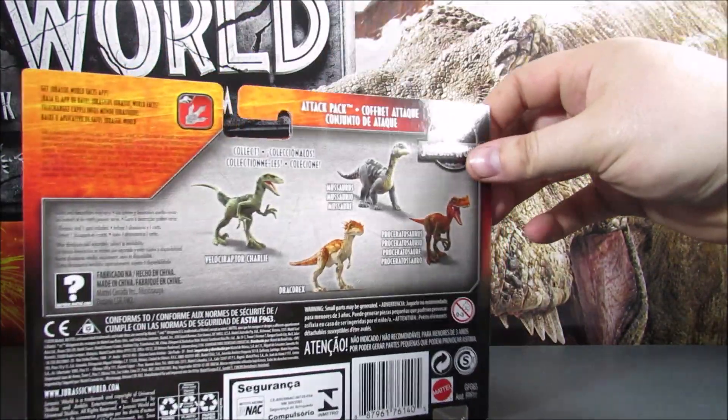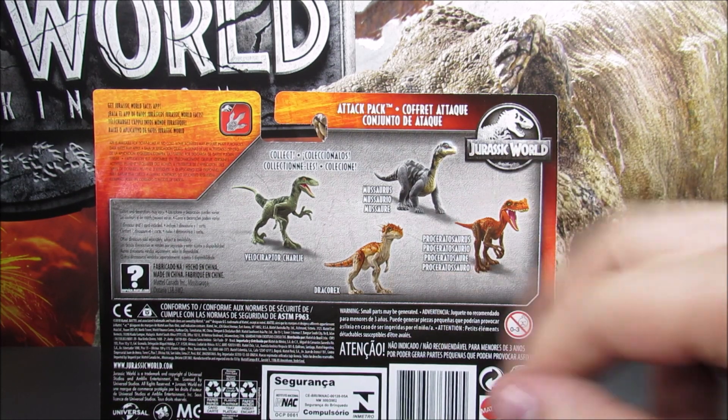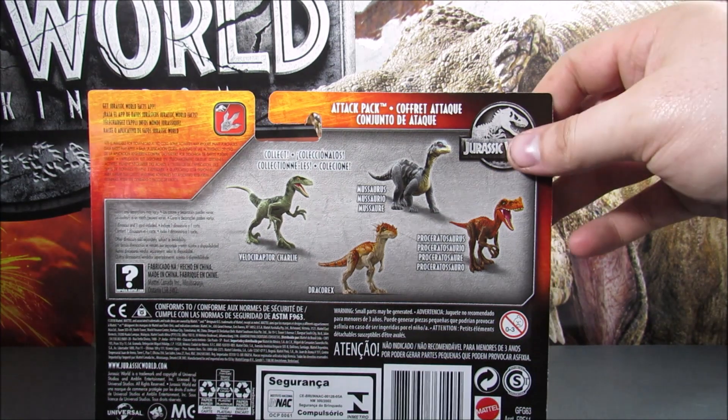On the back of the packaging, if you've already seen my Mosasaurus and Charlie reviews, it is just the three new dinos right here - two new dinos, one repaint, and then a repack of the Draco Rex.